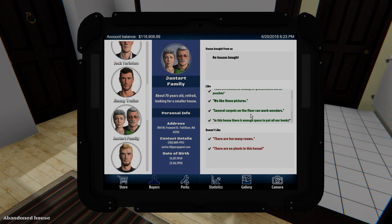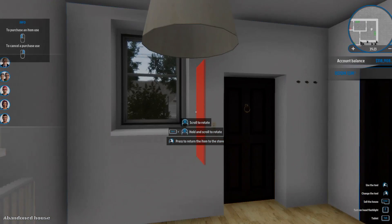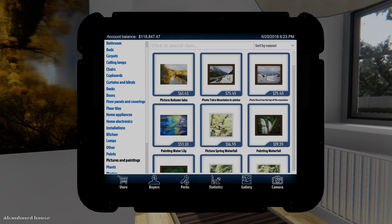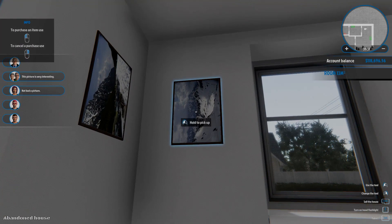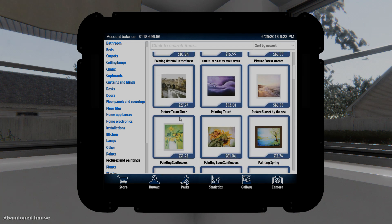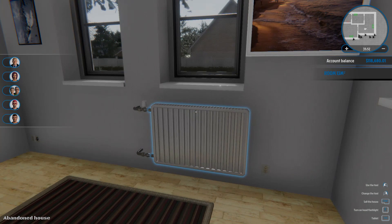They like pictures. Stories in here — pictures and paintings. We'll grab picture Autumn Lake, stick it right there. We'll get this one right here, stick it there. And we'll get this one, stick it there. And we'll get one more — how about this one? Stick it right there.